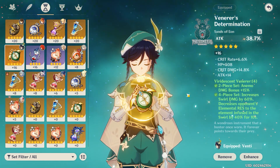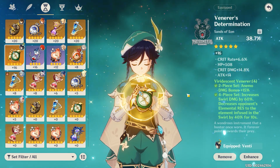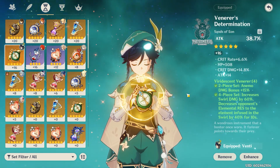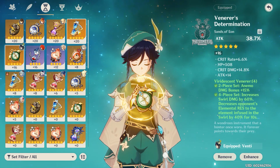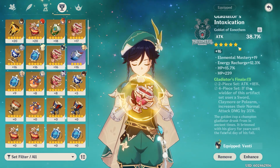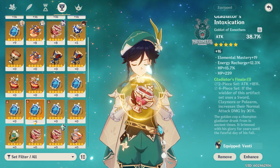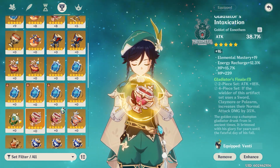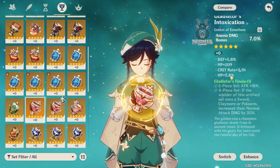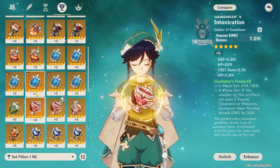Since I'm at world level seven and enemies are higher level, I want a bit more damage. Losing the energy recharge hourglass isn't too bad since he still gets his ult really fast — I'd recommend going that route. But if it's not coming fast enough, definitely go for the energy recharge hourglass. For the goblet, it's supposed to have anemo bonus damage; mine isn't great but I might change it when I have spare resources.